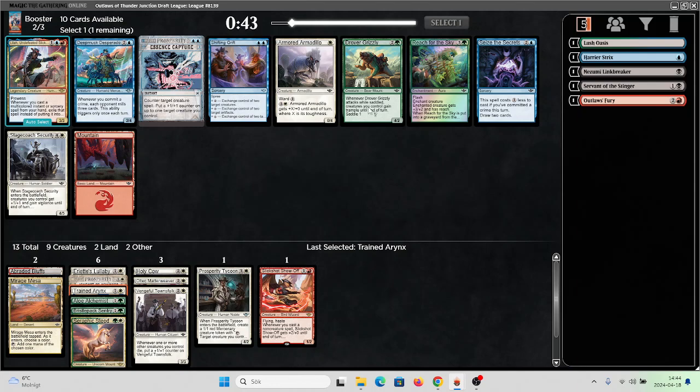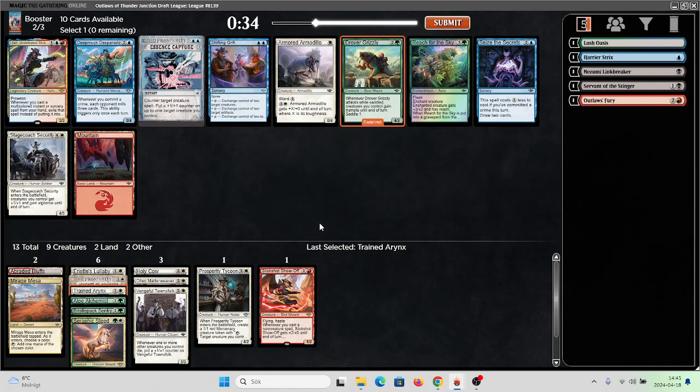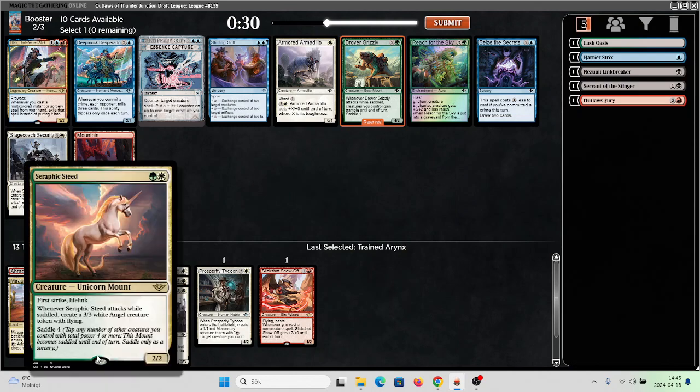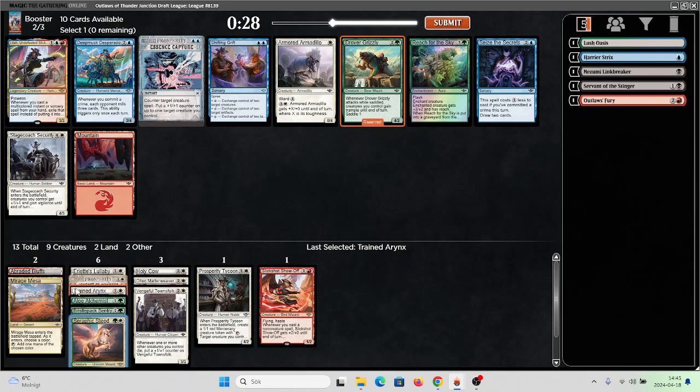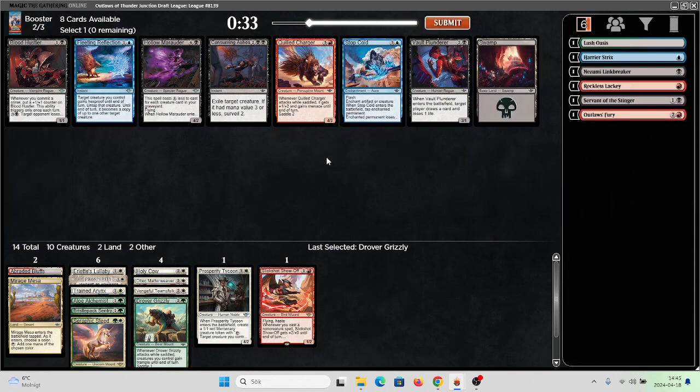Here is a Drover Grizzly — a card I've been somewhat impressed with. It's a 4/2, saddle gives everything trample and it's just a huge card. It works with the sentry, it can crew the steed. Maybe it's just what I want here. No white or green card next pack — very good card in Blood Hustler — so let's take Reckless Lackey just in case.